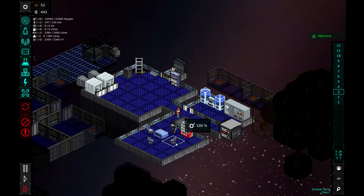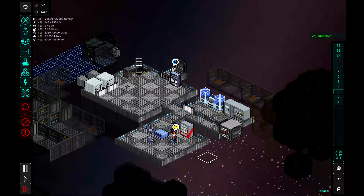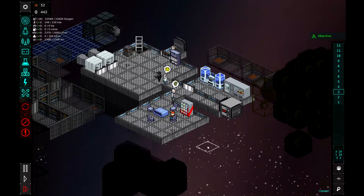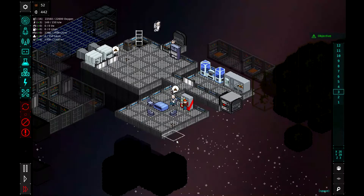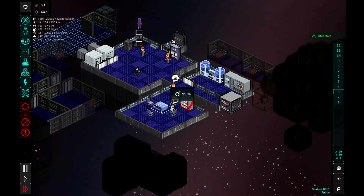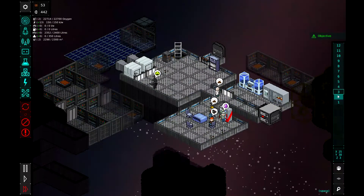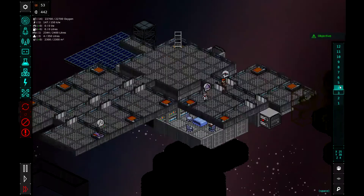This takes one, two, three tiles. So if we did a chair setup, this would take six aluminum — five each — so 30 aluminum to expand it this way to get another table set in there. Maybe we do that, or we could expand it that way as well. We'll think about that. First things first is getting the bedroom set up.